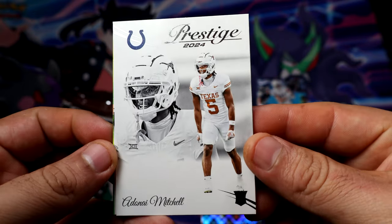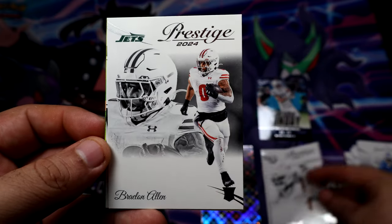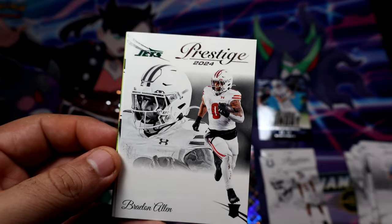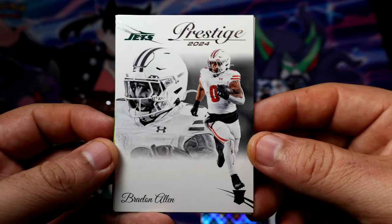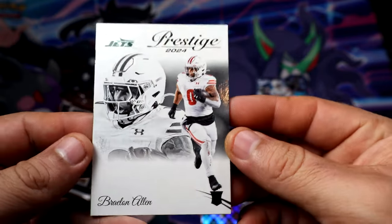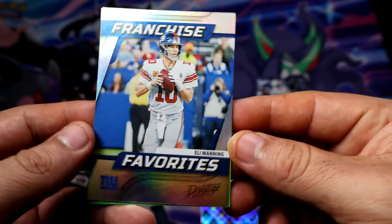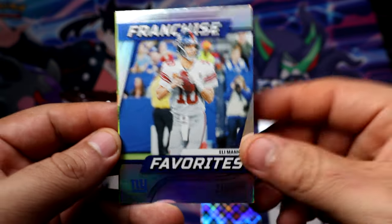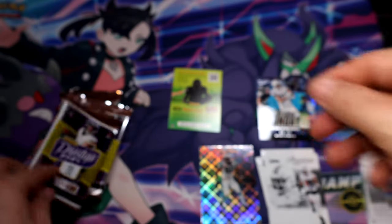We have a rookie — that guy Michelle, looks like Texas. And then oh, it is a rookie — I thought it was another base. Something Allen, maybe — yep, Allen for the Jets. And we have French's Favorites — Eli Manning. Pretty nice.